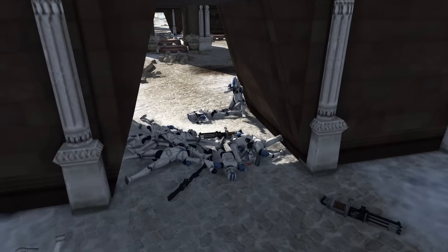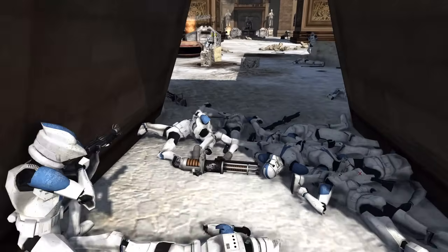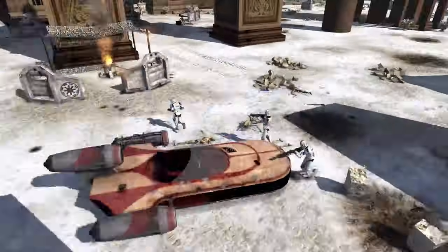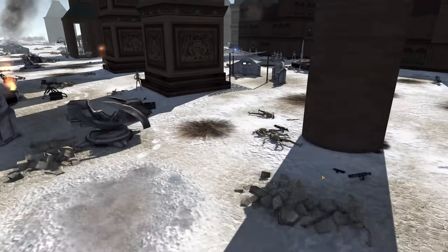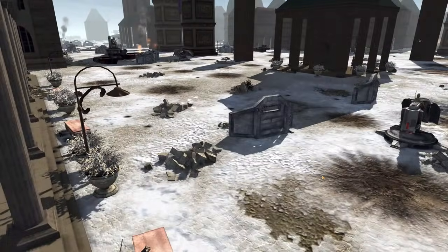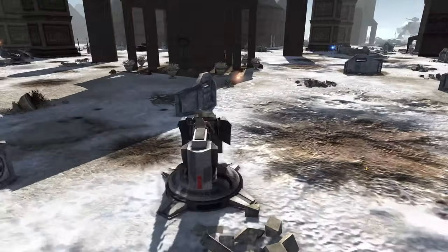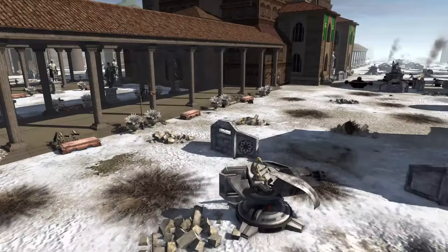Did Rex go down? Nope — Rex is still up. Let's go! I love having hero units survive for a long time in these battles. Grenades are going off, taking out blockades — that's a good way to do it rather than trying to snipe them out, which can be very difficult. This machine gun is still firing off shots, but it's not accurate at all so it's not being very effective.